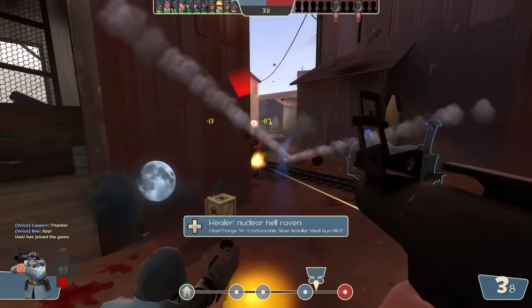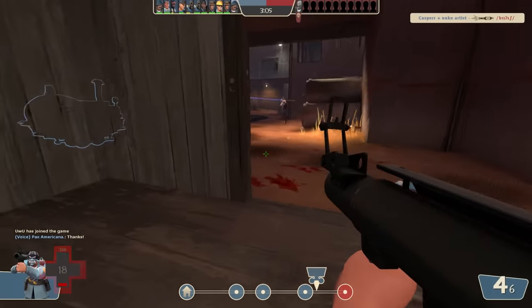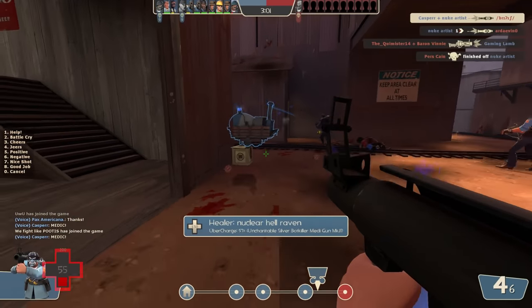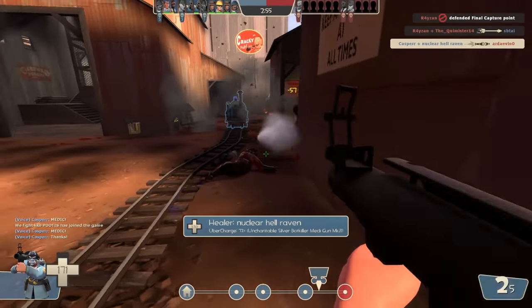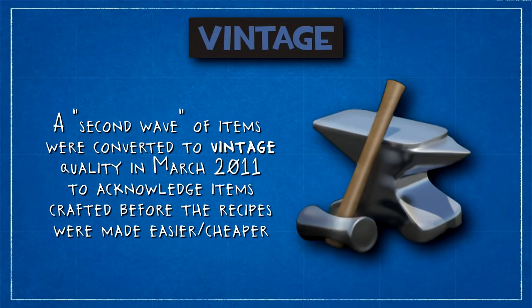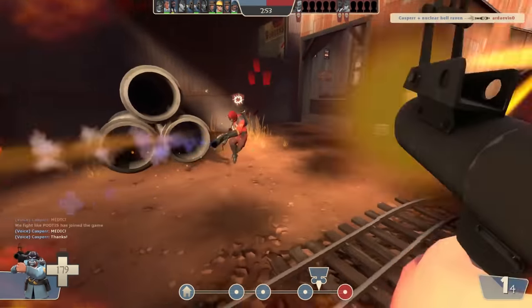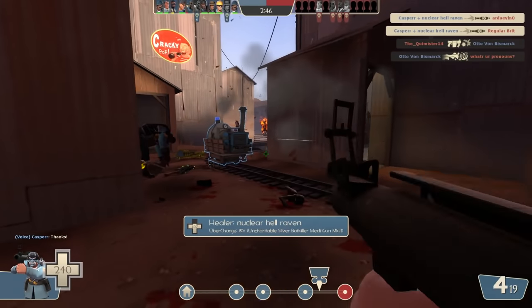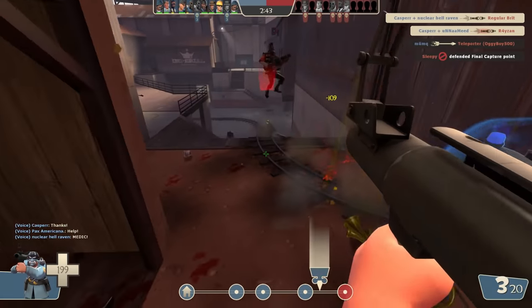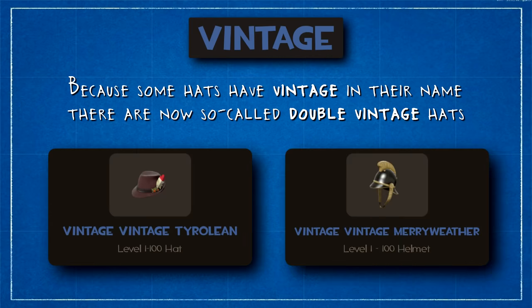Despite there being a pretty clear-cut and blanket decision to convert all existing items to Vintage at that point in time, there was actually a second wave in March 2011, where Valve added a list of crafting recipes to the game that were otherwise undocumented, and they simultaneously reduced the cost of most of those crafting recipes. To show acknowledgement to the items that had been crafted before this time, those items were also converted to Vintage quality. There have also since been some one-off Vintages, such as the additional version of the Pyrovision Goggles for those who played around the time of the original Pyromania update. A final bit of interesting trivia is that some hats actually had the word Vintage in the name before this quality was added, resulting in what the community has dubbed Double Vintage, with in-game names now reading Vintage Vintage Tyrolean and Vintage Vintage Merryweather respectively.